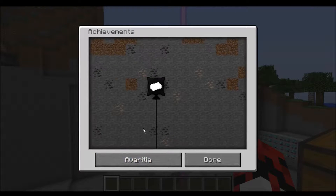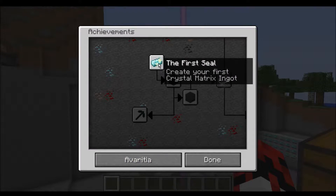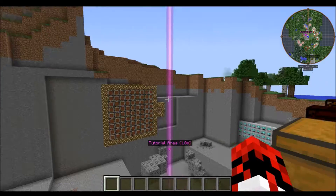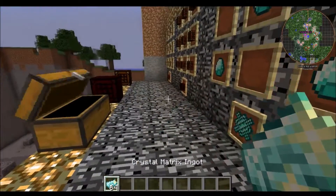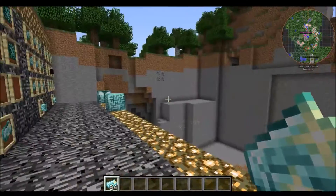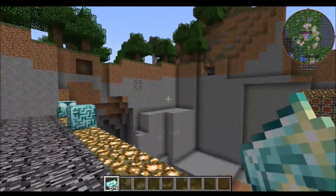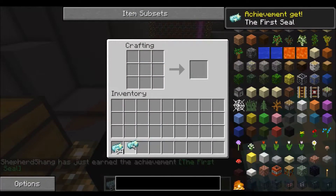The first one — and as you notice, there aren't that many. The first achievement is called 'The First Seal': create your first crystal matrix. Will just picking one up be good enough? Nope, you actually have to craft it. So, crafting it — and there we go: The First Seal.